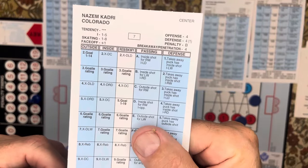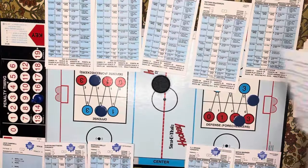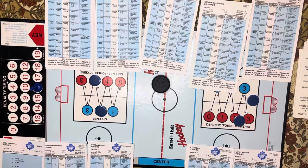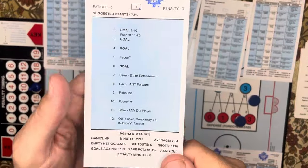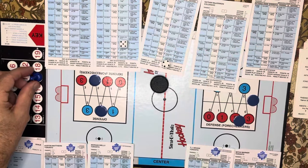Cadre is a four and he's going to deke, one to 14. Looking at his card, his breakaway/penetration is a four so his chances are one to 13. It's a five — he makes it. Move one for the penetration, and now he shoots. It's a six — goalie rating — so rolling on Jack Campbell, we get a nine which is a rebound.